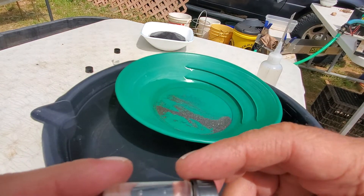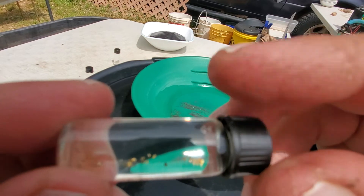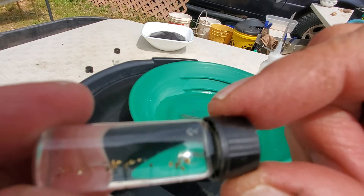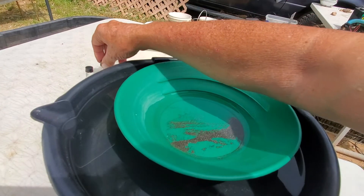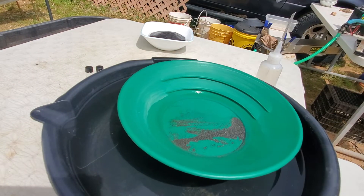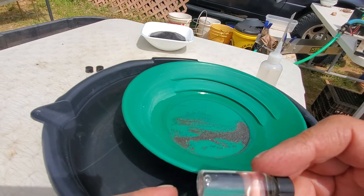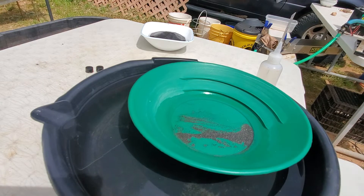Here's a little bit of gold. What we're doing here is I've been going through some old tailings that I've had here on the property, going through with the dream mat. I've got my mini max high banker all set up with the dream mat now, so we're playing around with that — that's what this whole deal is here.